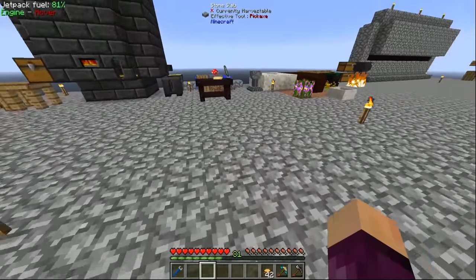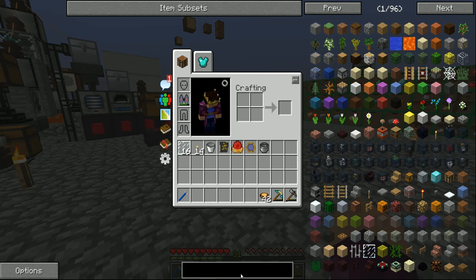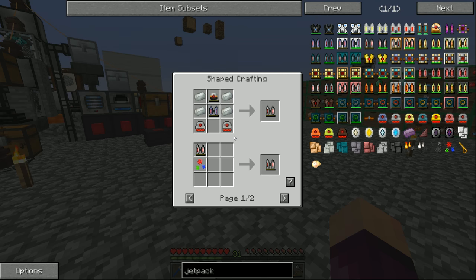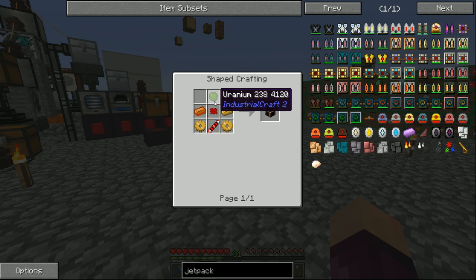What I want to work on in today's episode is starting to work towards getting some of the mid-game tech stuff. For example, if we wanted to upgrade our jetpack, right now we have almost everything it takes to make this, apart from the fact that the harm thruster requires a reactant dynamo, and the reactant dynamo requires a piece of uranium-238.